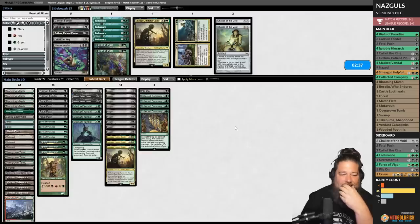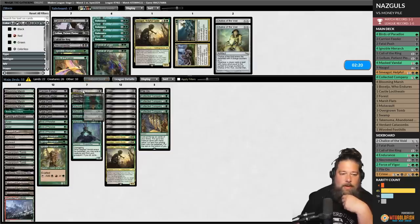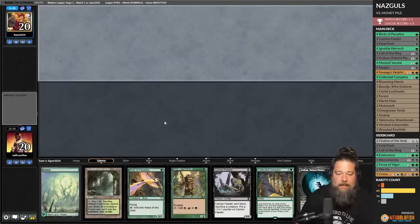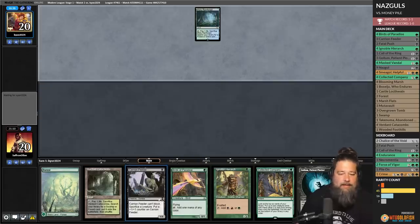I kind of like the Call of the Ring. The mana dorks are a little sketchy against Ren. Let's go down two mana dorks and go up two Calls of the Ring — let's try it like that. Can we do it again? The deck gets a little blown out by Ren, but let's see.